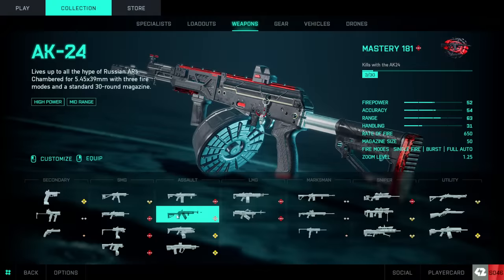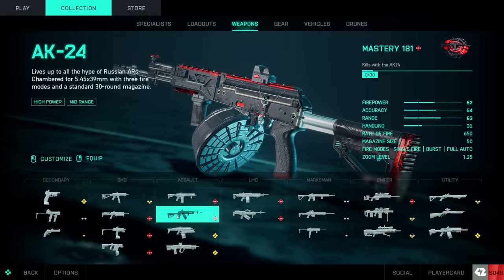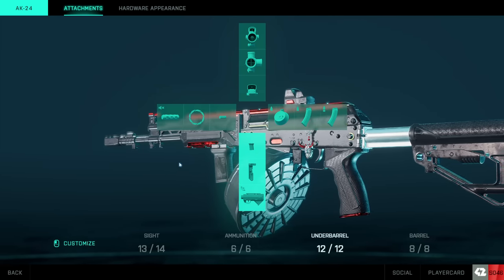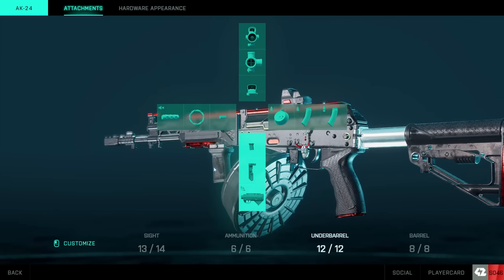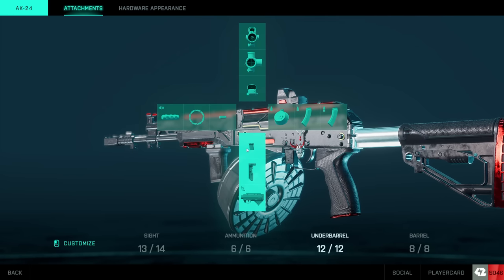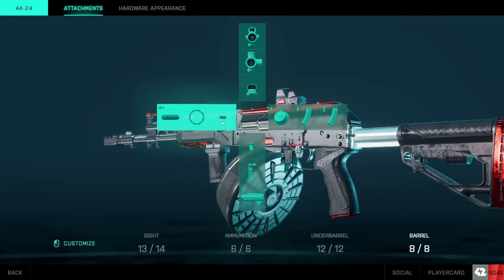Let's get into these attachments and some really cool weapon combinations you can use with them. If you remember the very first clip of this video, I was absolutely beaming people at 50, 60, maybe even 70 meters with the AK. And I was doing that with two of the attachments that they changed the attributes for within this update.